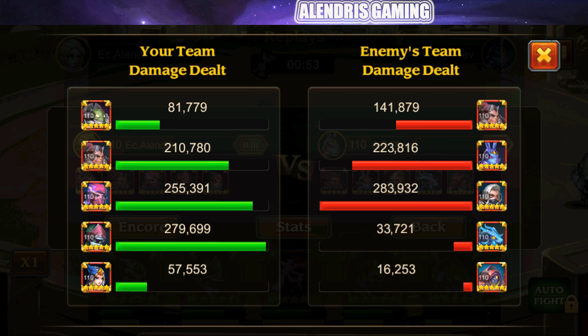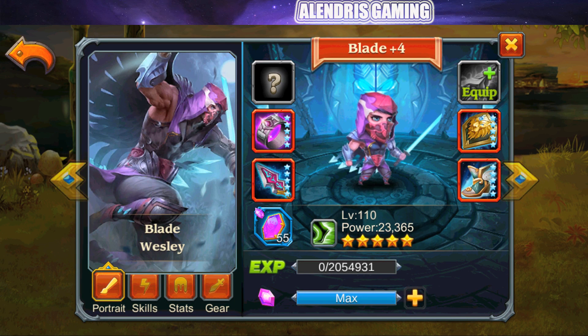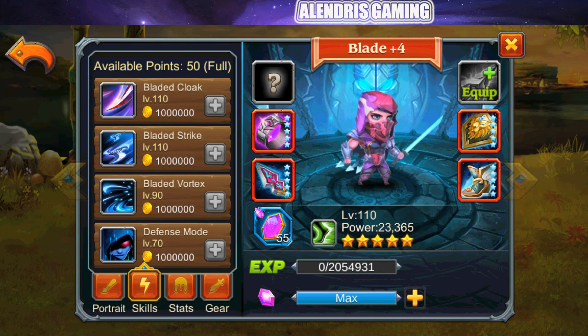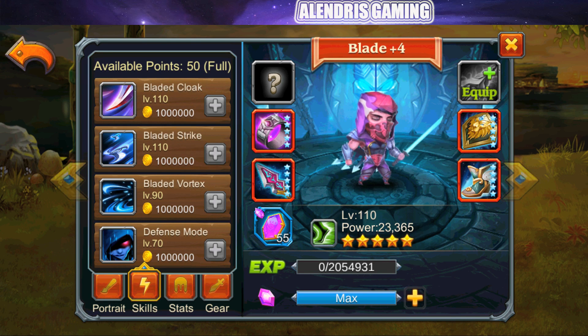Now let's discuss Blade's strengths and weaknesses. For strengths: first, his damage output is pretty interesting — he's always one of the top damage dealers. Second, he has great survivability due to his lifesteal, HP pool, and armor. Third, he adds indirect damage through his armor debuff. With his green skill reducing armor by 275, against a normal hero that can remove 33% of their armor value — pretty interesting.